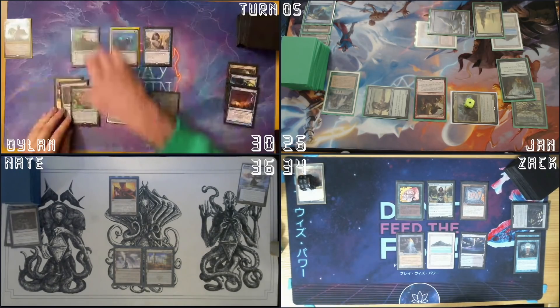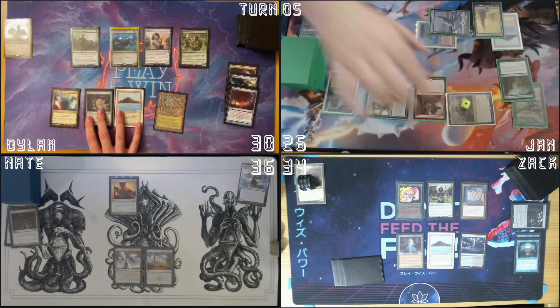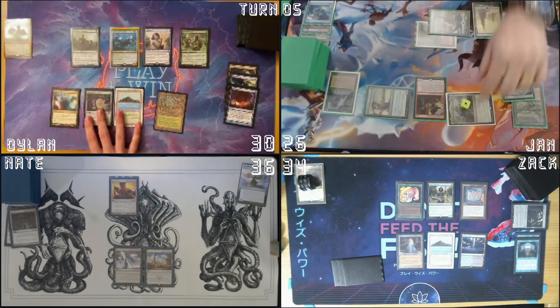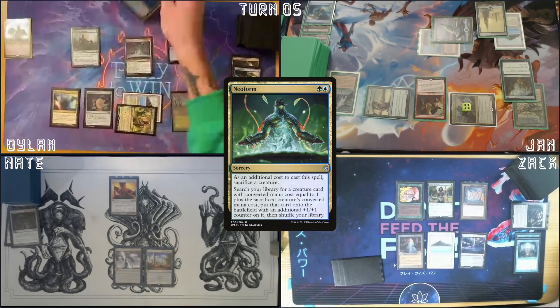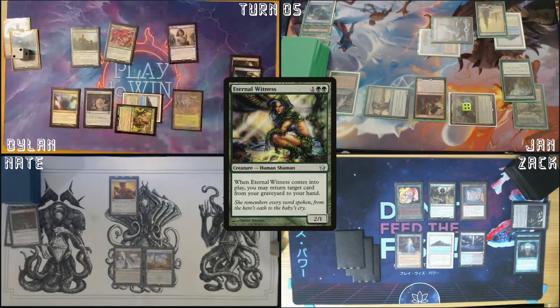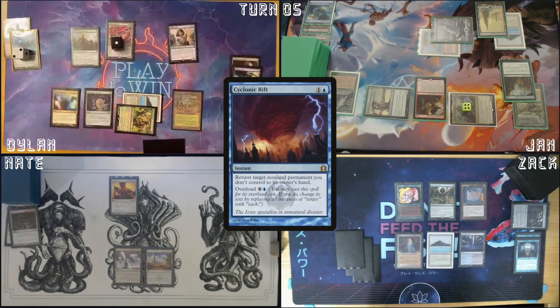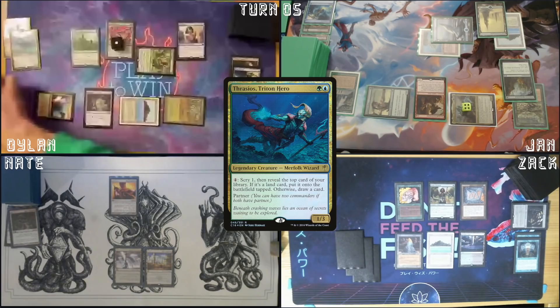Untap. I think you don't live, son. Just a point of order, because it's gonna come up — I actually get three more counters on Kalamax. I'm gonna cast Neoform, and as an additional cost, I will sacrifice Thrasios. I'm gonna get Eternal Witness. Eternal Witness will come in with a +1/+1 counter and an ETB trigger that will target Cyclonic Rift. Unfortunately I have six mana here, so I can't overload Rift again right away. Cast a four-mana Thrasios with one green floating.